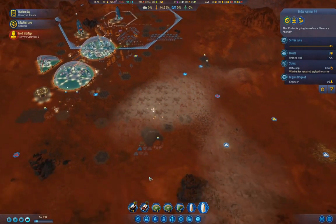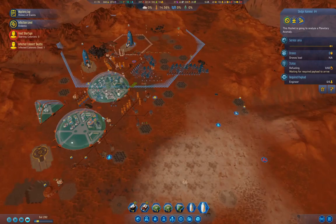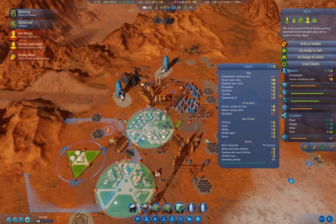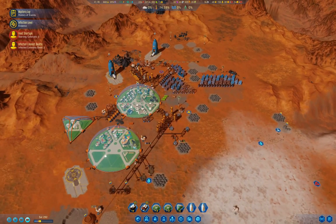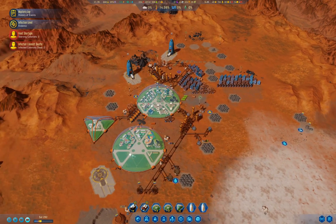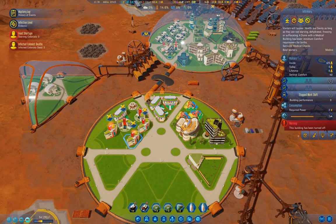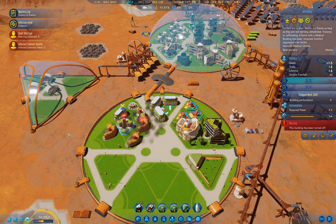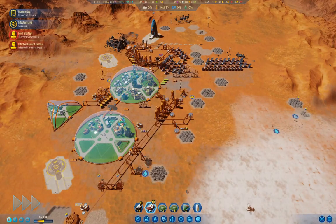What we need to do I think is get probably another concrete extractor up next time. Oh, we just zapped a meteor - that was okay. I'm just going to get rid of these extra infirmaries to get some of the concrete back.